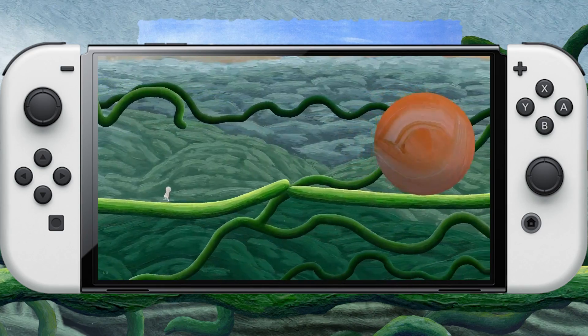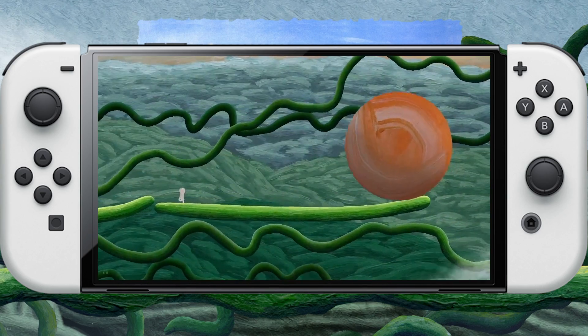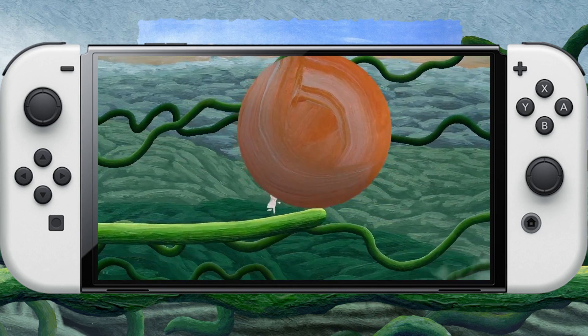The experience plays out as a 2D platformer, with the player's only agency being movement and jumping. Select items can be pushed by running into them, but the platforming never gets more complex than that.